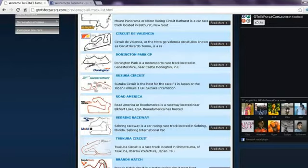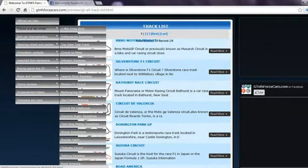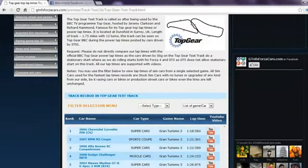You can also play the YouTube videos directly on our website. We have 24 world famous racing circuits listed on our website on which we register the lap times of the sim cars from different racing games. You can access the race car track list from the drop-down menu, and clicking on any race track will lead you to lap times of all the sim cars we have run on that track.